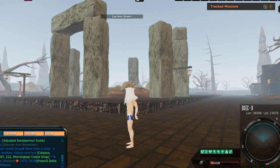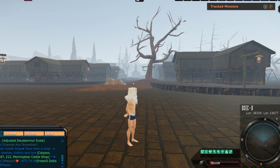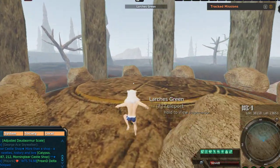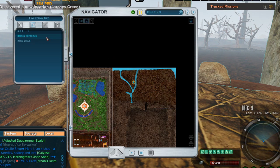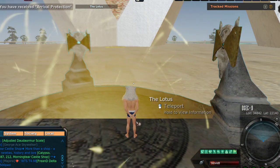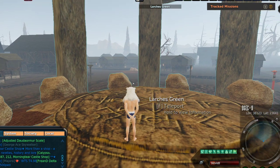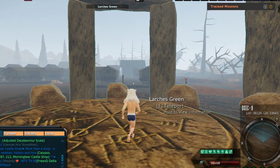In the new DSEC 9 area finally revealed in the last version update, we have Larch's Green. It looks like an old Irish/European/Dublin village but seems abandoned. The very first thing we're going to do is get the teleporter for Larch's Green. Now that I have it, I can teleport to the Lotus Temple and immediately back to Larch's Green. The Larch's Green teleporter is in the middle of something that looks kind of like Stonehenge.